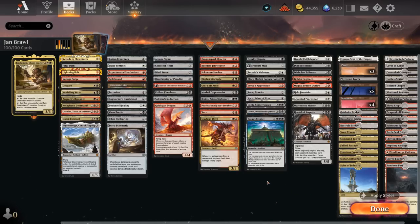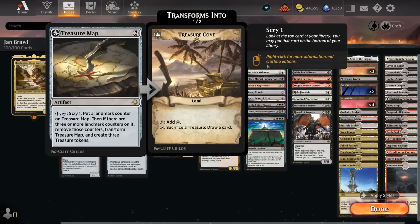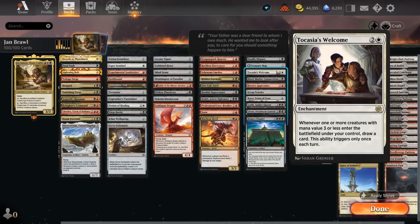The next section is card advantage. At 2 mana we have Deadly Dispute — sacrifice an artifact or creature as an additional cost to draw 2 cards and make a treasure token. Treasure Map lets us slowly build up until it transforms into Treasure Cove, which makes 3 treasure tokens, and then treasures can be sacrificed to draw a card. Tookasia's Welcome draws whenever a creature with mana value 3 or less enters a battlefield under our control, only once each turn.